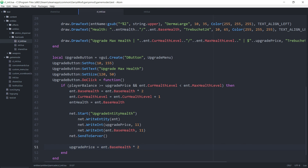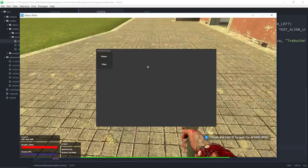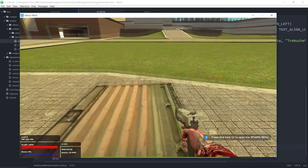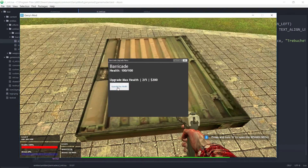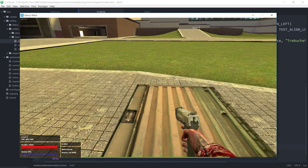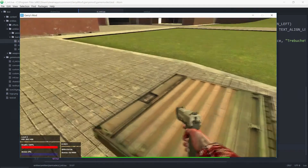If we save both files and head into the game, we can purchase a barricade entity. Taking note of my money — currently 5,524 — if I upgrade it, the level goes up, the base health is reset, the value goes from 100 to 200, and we lose $100. Doing it again we lose 200, then 400, and so forth. Once it reaches max level, clicking the button will no longer upgrade past level 5. That concludes part 3 of the barricade upgrade menu — thank you all for watching, and I hope to see you next time.